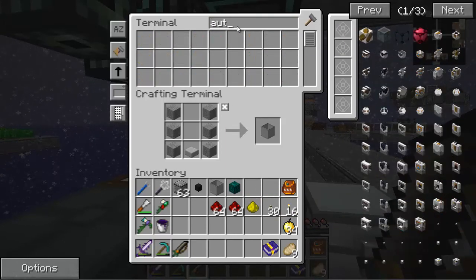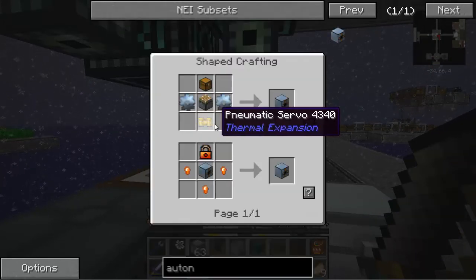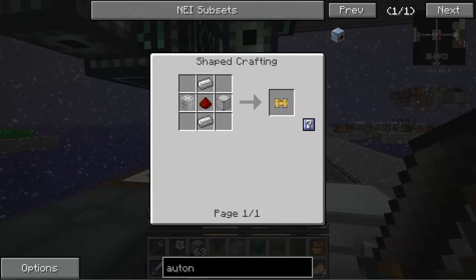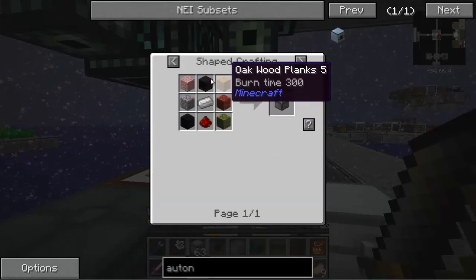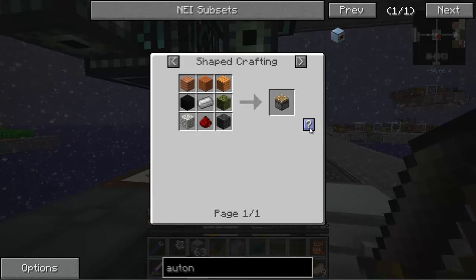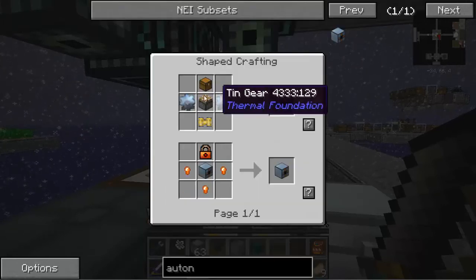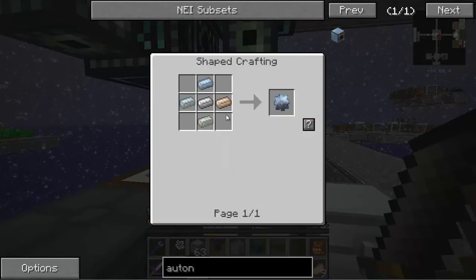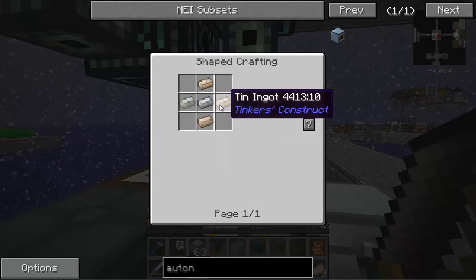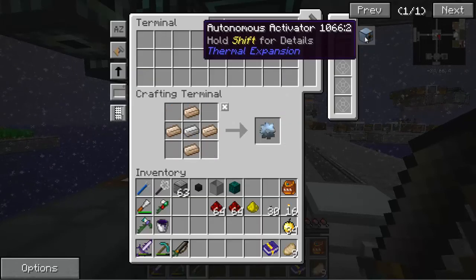And then we need the autonomous activator, which we made in the first or second episode. We need a servo, which is just glass around some iron and redstone. We also need a piston — it's just stone, iron, some redstone and some wood. Chests are easy, we've made tons of chests. We need two gears — ten gears wrapped around a piece of iron, I need two of those. And that's all we need to make our activator.